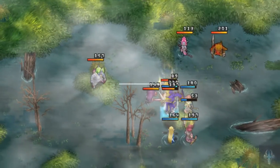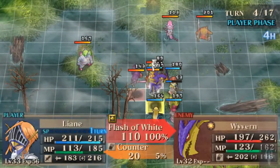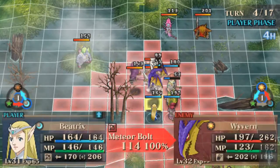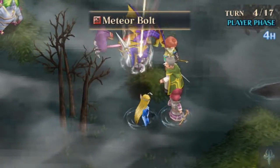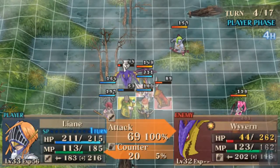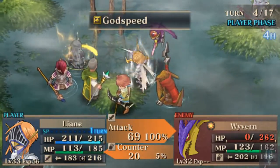Richard should be able to heal himself, and we should be taking out the Wyvern this turn. Flash of White — I want to do that to him, but that's not going to kill him. Let's see — that'll do a ton of damage: 153. So I could just melee attack now and do more than enough to kill, and get Godspeed so I can do another serious attack to someone.